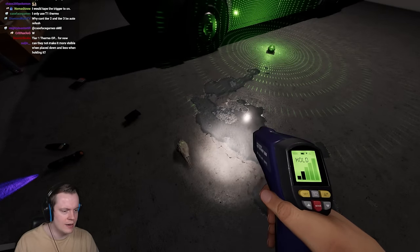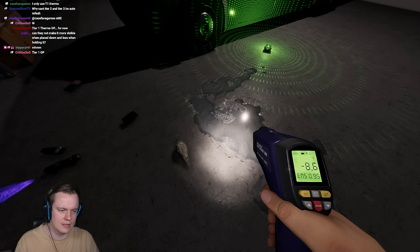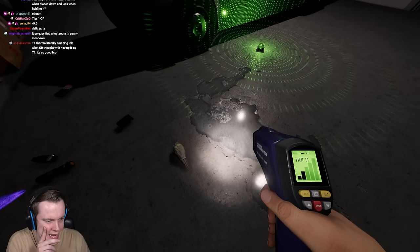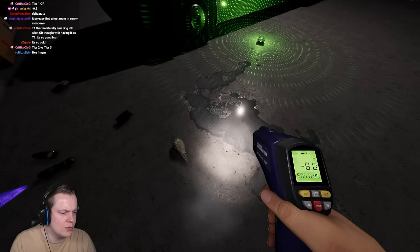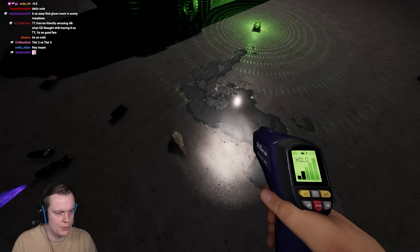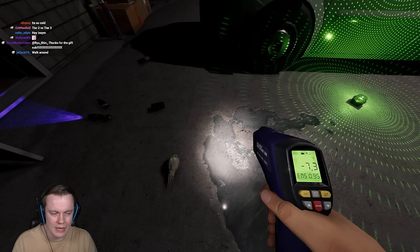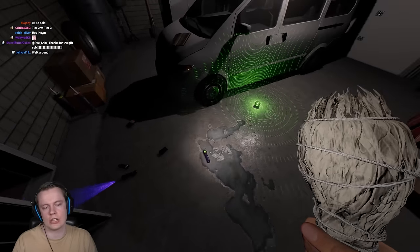The range — you can see it shows like minus 9 to minus 8. It seems like the tier 2 has around a 3-degree temperature difference range, similar to the tier 3. So it isn't worse than the tier 3 in that particular regard.